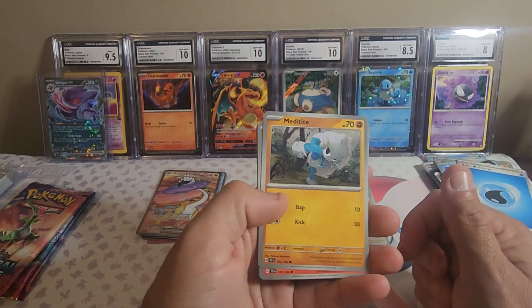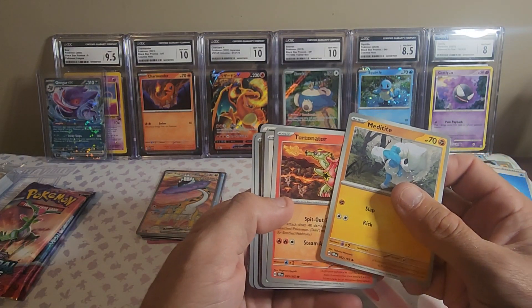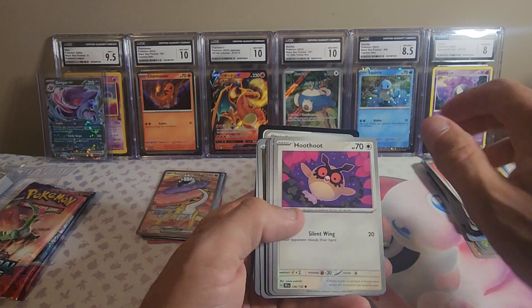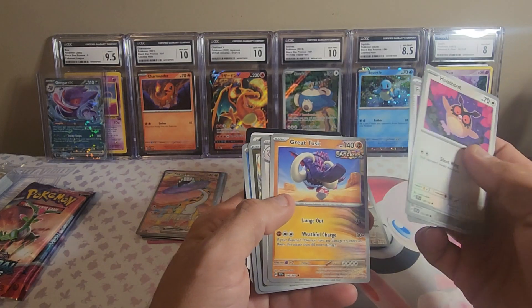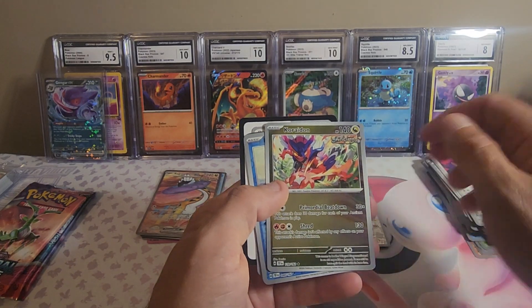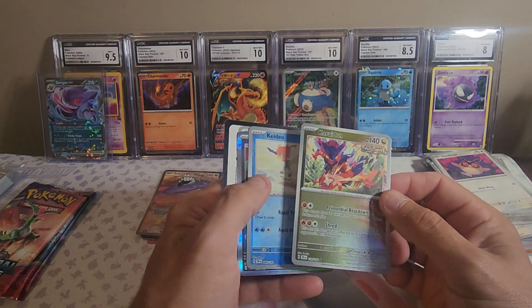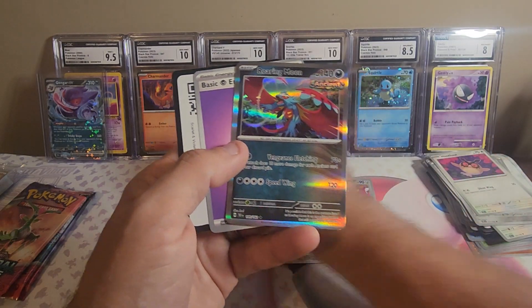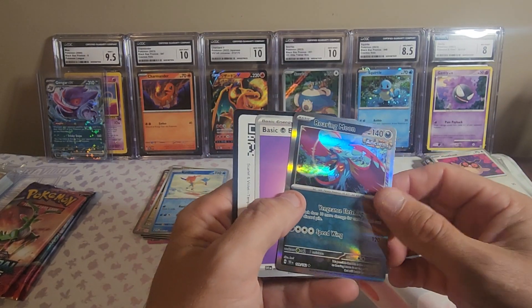Super excited about that. Meditite, and then Turtonator — that is really hard to say. Beldam, Future Booster, another Great Tusk, Delcatty, and a Cordon — that is awesome. Then we got a Keldeo and a Roaring Moon. It almost looks like a Superman patch, obviously not, but very cool.